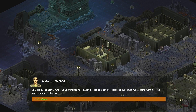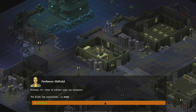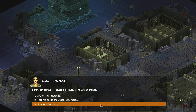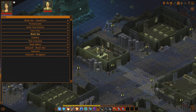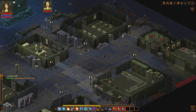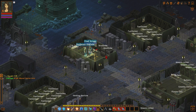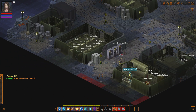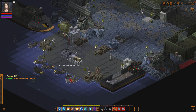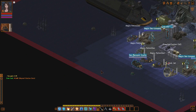What are your orders, Professor? Time for us to leave. What we have managed to collect so far can be loaded to our ships — we'll bring it with us. The expedition is over. I can ask a question, but he just says the same thing. And I got experience. That concludes the quest. Well, it's a secret I'm just going to have to live with, I suppose.